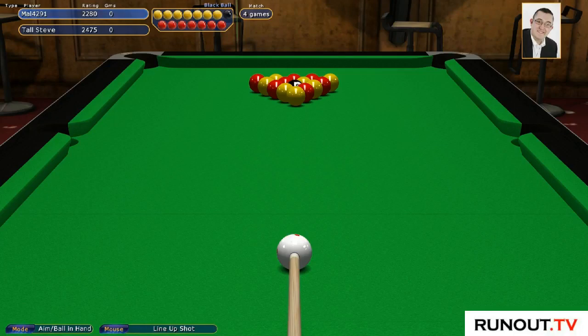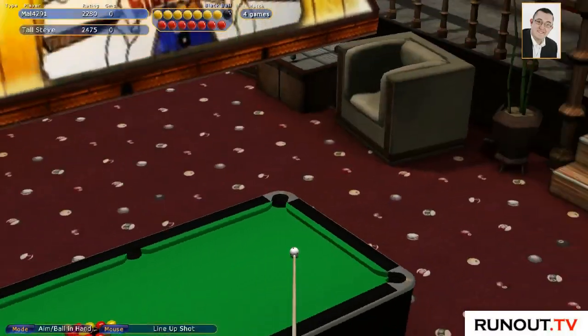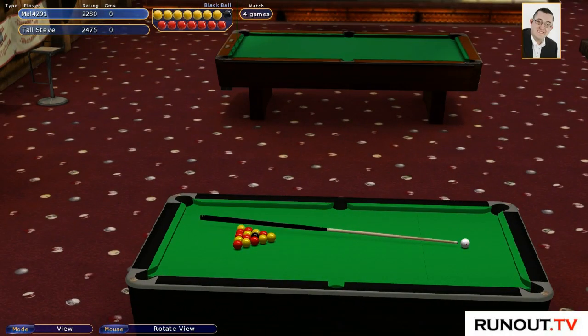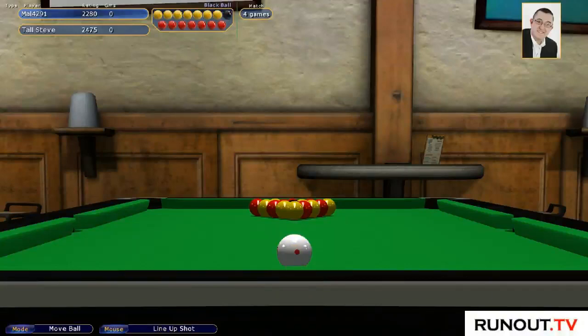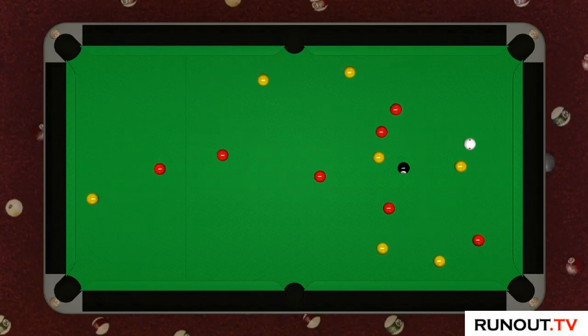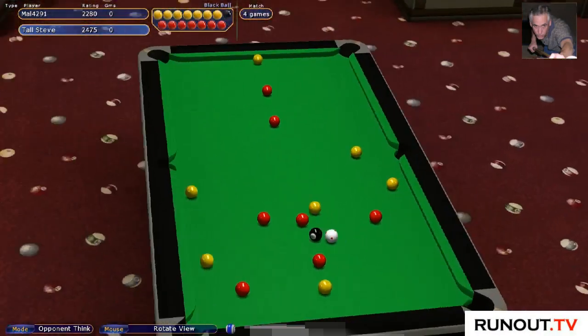Hi guys, welcome to Virtual Pool 4, blog runout.tv. I'm playing a race to 4 black ball today against Tall Steve. But before I do that, I just want to show you - I got sent a mod for the table. Some nice graphics, I think it was Rich who sent me it with the black side, so it's really really nice. Top drawer. I'm not really into mods because I always think it's going to go wrong - I'm good at blogging, I'll do what I do. It just looks like a table that you've probably played on yourself if you're from the UK.